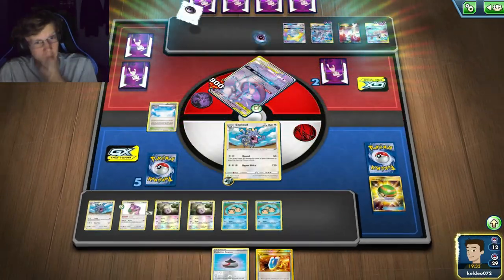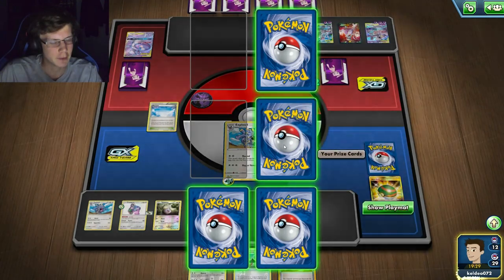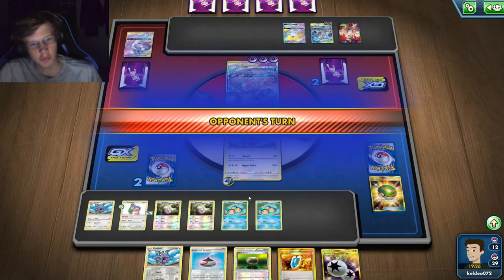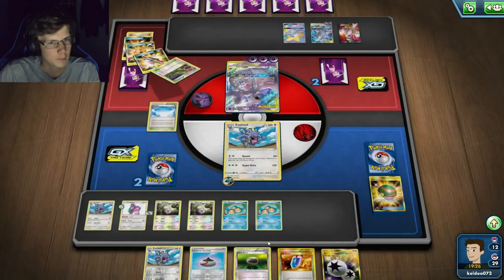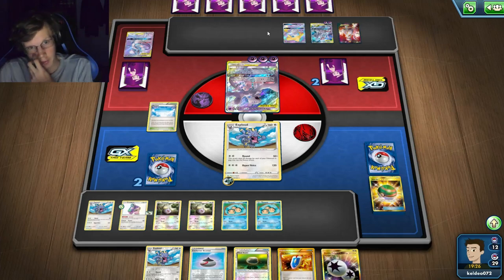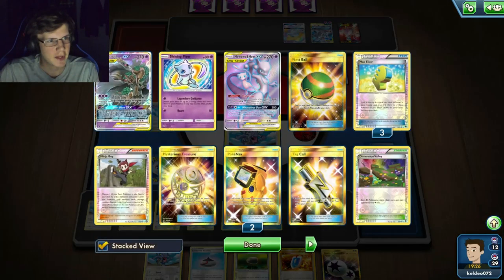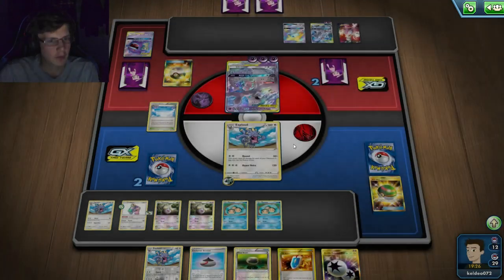That animation scared me - I thought I didn't have it! Wait, I'm going to get three prizes so I just have to kill any of his Pokémon now. Unless he can kill two of my single-prizers or end me. He's got Gengar Mimikyu in hand. He can't Damage Change here, can't even Night Watch because that won't do enough damage. I guess he could GX.